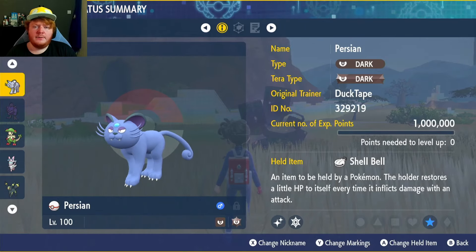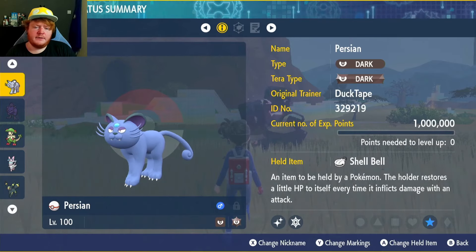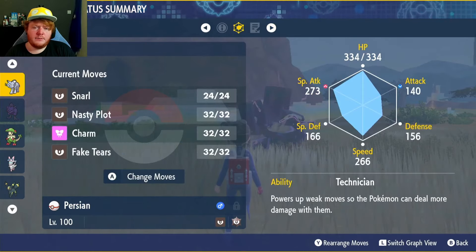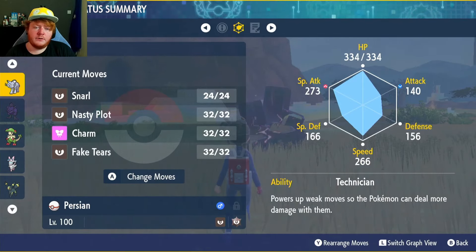Welcome back. Today we're doing an Alolan Persian build as requested. We're going to run the dark type Tera and use the held item Shell Bell to restore our health — the more damage we deal. You can get this from the Lively Town daily shop. EVs are going to go into Special Attack and HP, with a Modest nature to increase Special Attack even more.